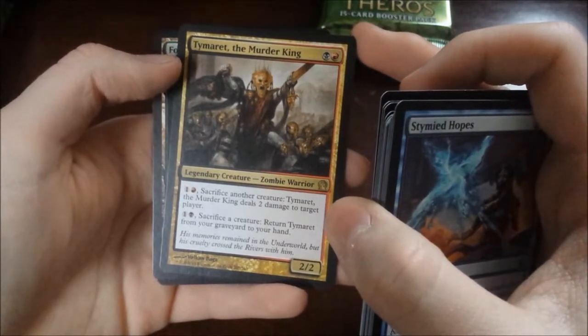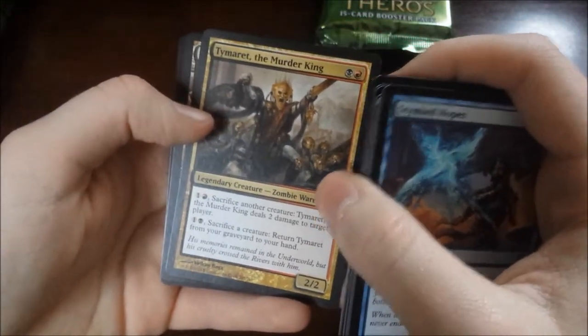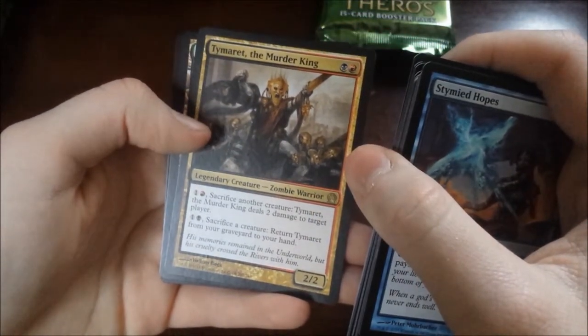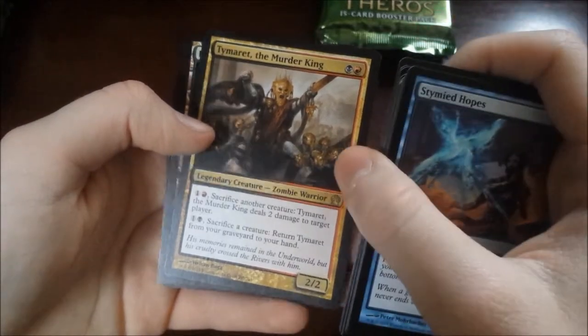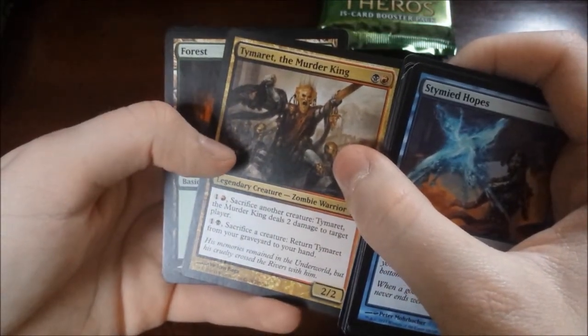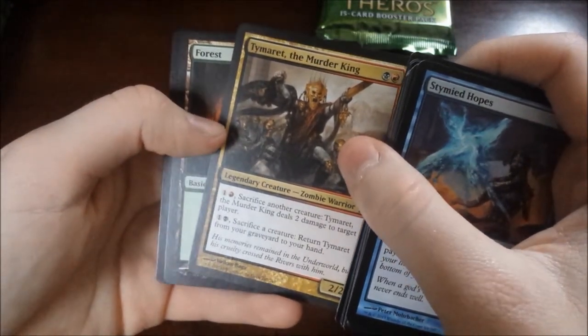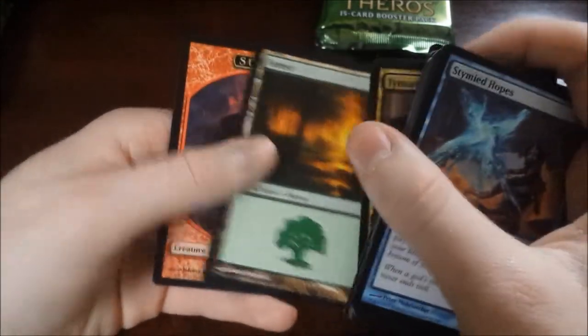Interesting. It's a black-red 2/2, and you can pay one and a red to sacrifice another creature — it deals two damage to target player. Or you can pay a black and a colorless to sacrifice another creature and return Tymaret from your graveyard to your hand. That's not a bad card, actually. So then we've got a Forest and a Soldier token. Alright, three more packs to go, see what's up.